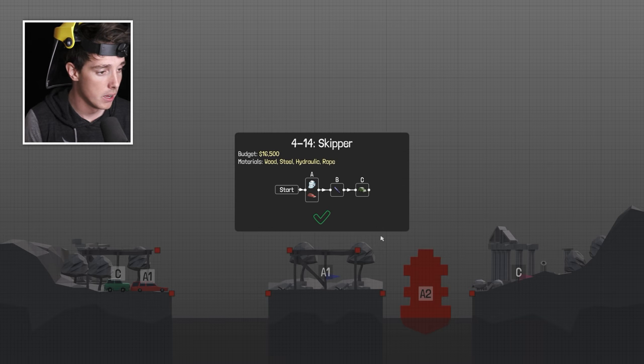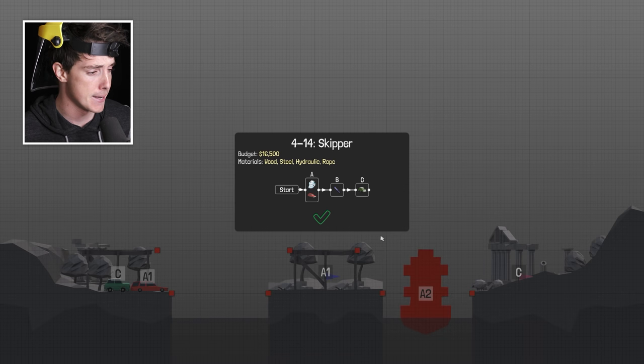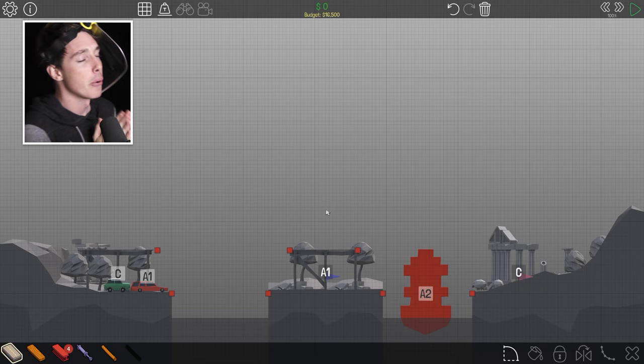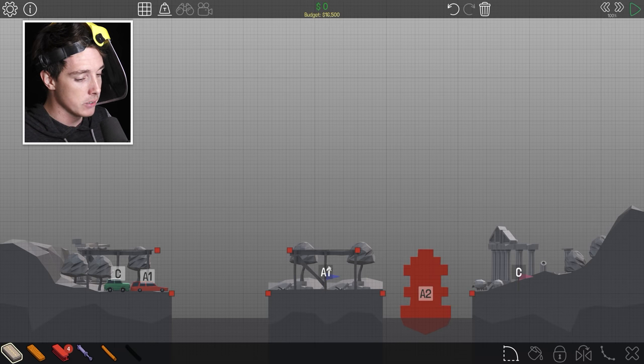This level is called Skipper — it is the second last one in Rome. We've almost conquered this time period. This one's looking pretty crazy though, there's boats and shit. I hate these levels. Pray — dear Construction God, please make my beams be true, make my roads be strong, make my hydraulics hydraulic. So how are we gonna build this one?